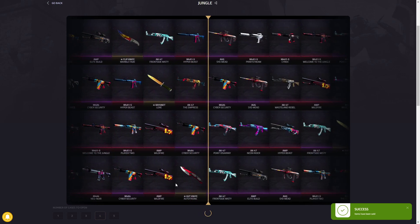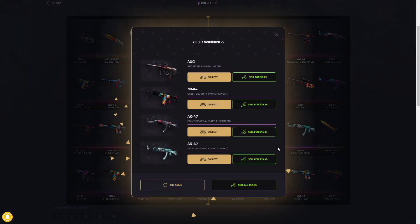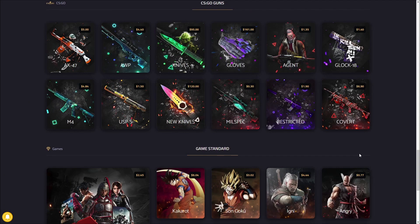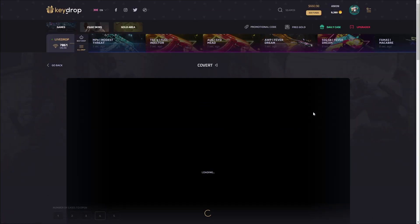That's probably going to be a decent roll, although the AUG is kind of one of the worst ones you could pull out of this. We lost about two bucks, so overall that last one was rough. My second favorite case on Key Drop right now is the Covert Case — it's pretty cheap at only $6.90.